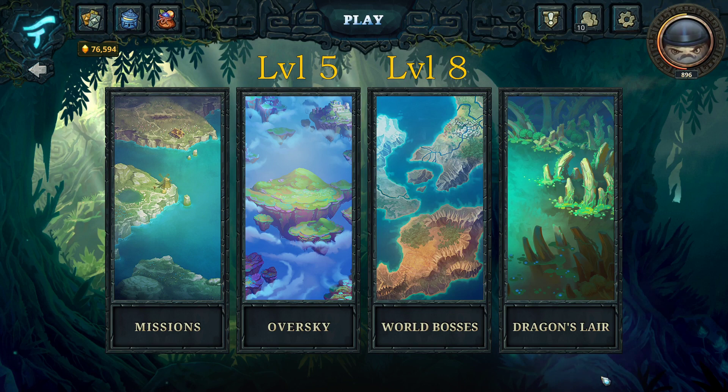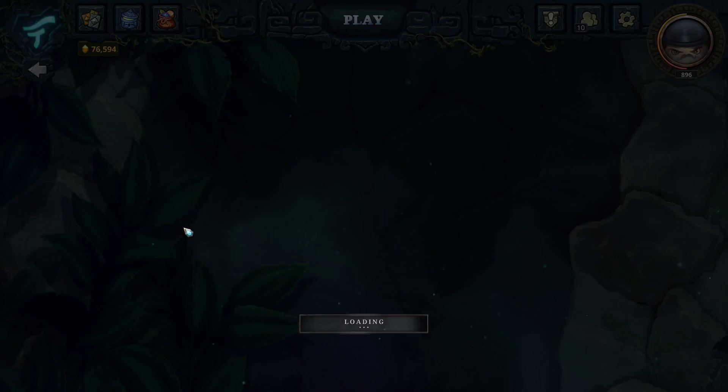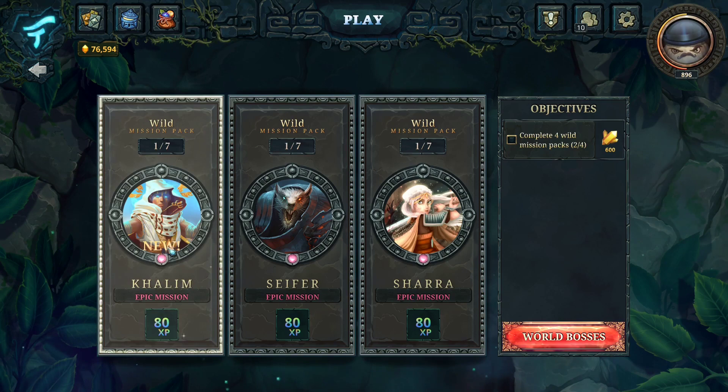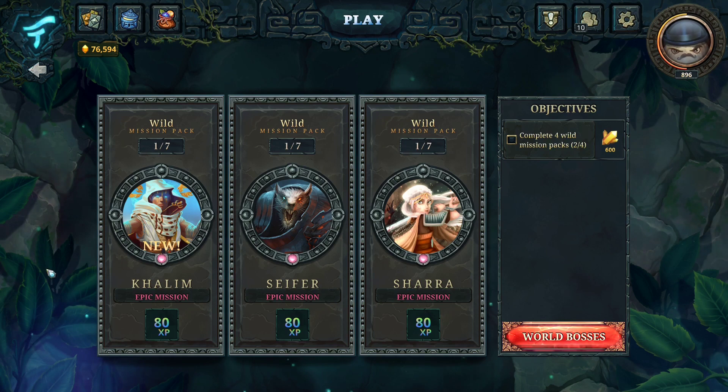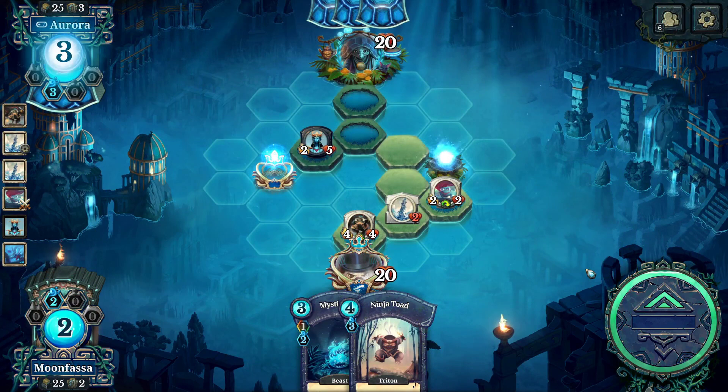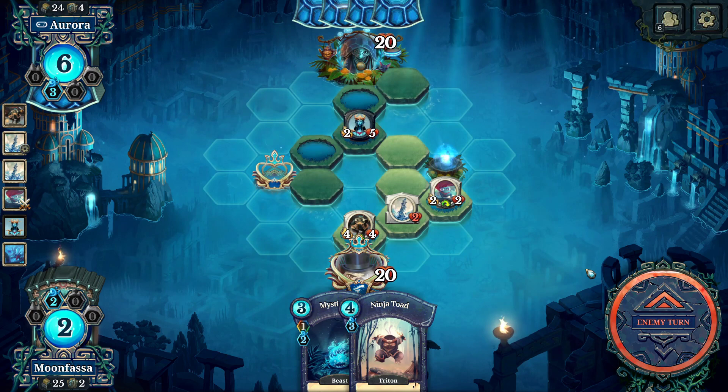These missions will give you some XP and some chest rewards — some battle chests. Just click on a wild mission to unlock it. There are seven missions in each pack that contain unique solo battles against the AI and also some win-this-turn puzzles. You can have up to three runs going at the same time. The board you play on can sometimes take a different shape and structure from the standard board with the four wells on the sides.